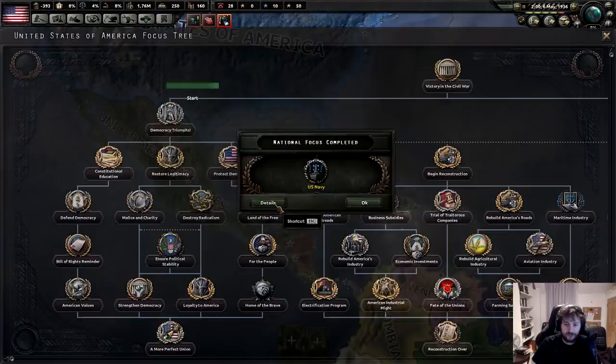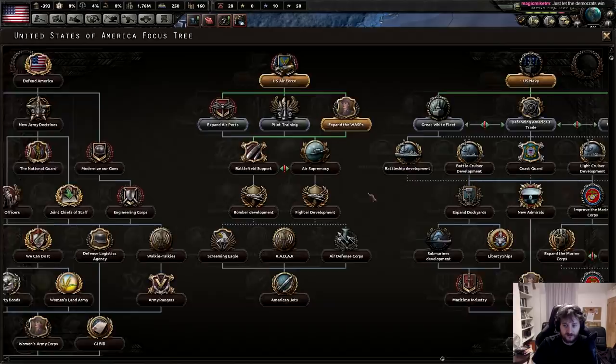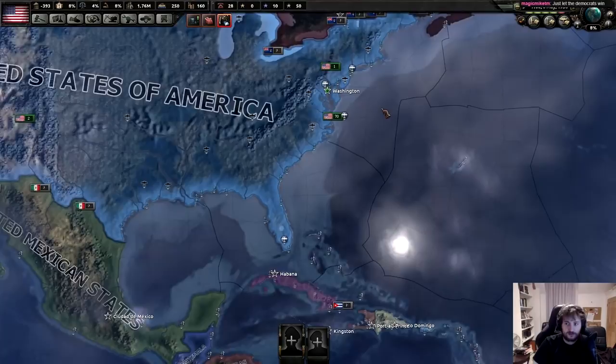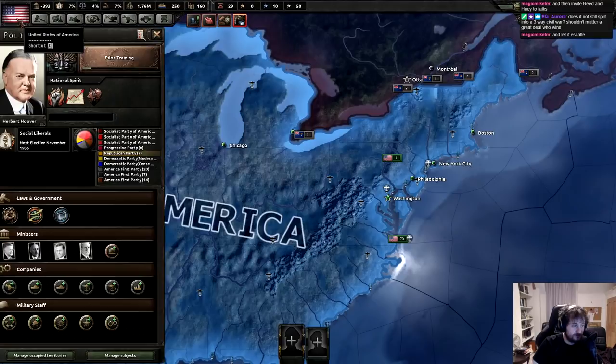I appear to have threatened Costa Rica with war - it did nothing at all. I don't even want to make a choice right now, so let's go pilot training. Just let the Democrats win and invite Reed and Huey to talks - I'd have won the civil war though. Progressives flock to the SBA. I want a three-way civil war.